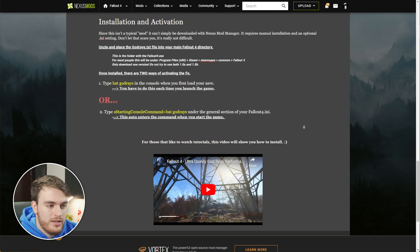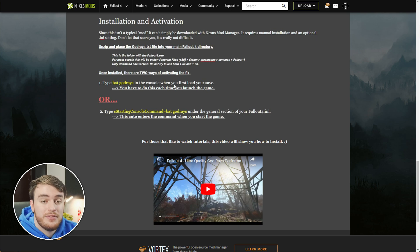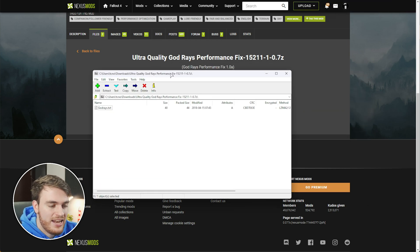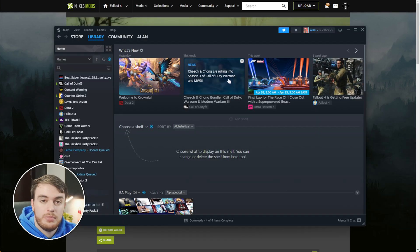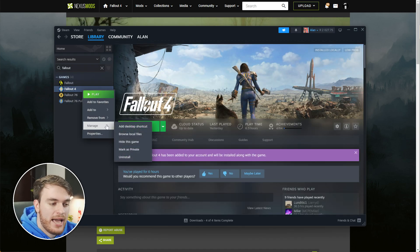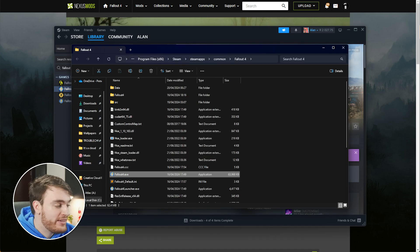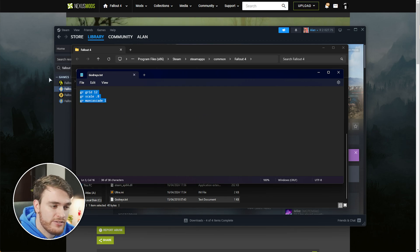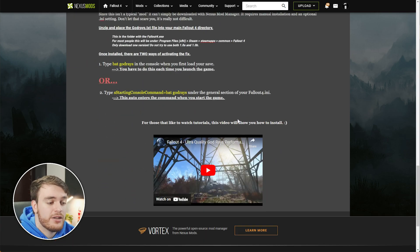This mod, unlike some other ones, when we install it, there are two ways of activating it. We can either type 'bat godrays' in the console when we first load our save, or we can add this command in the Fallout4.ini file. So if we manually download this mod, we'll need to manually install this as well. We'll open up the zip, and in here we have a simple text file. Simply open up Steam, search for Fallout 4, select it, right-click, manage, and choose Browse Local Files. Then next to the main exe, we'll simply be dragging and dropping this godrays.txt file from inside the zip, which contains three different commands. By running 'bat godrays', it opens up this text file and runs each of these different commands in-game. We can either manually execute each command in-game, or use 'bat godrays' to run all three automatically, or finally, we can add this to the INI file to automatically run it whenever we start up and load into Fallout 4.